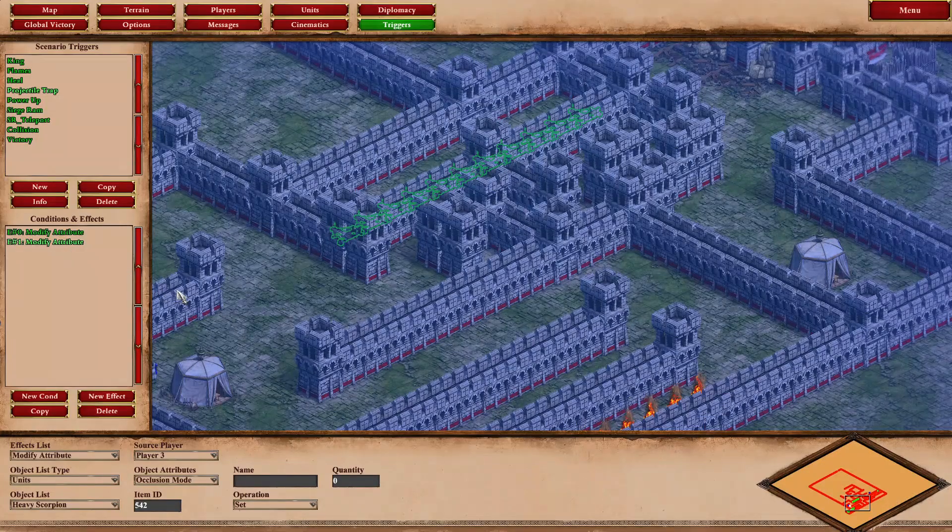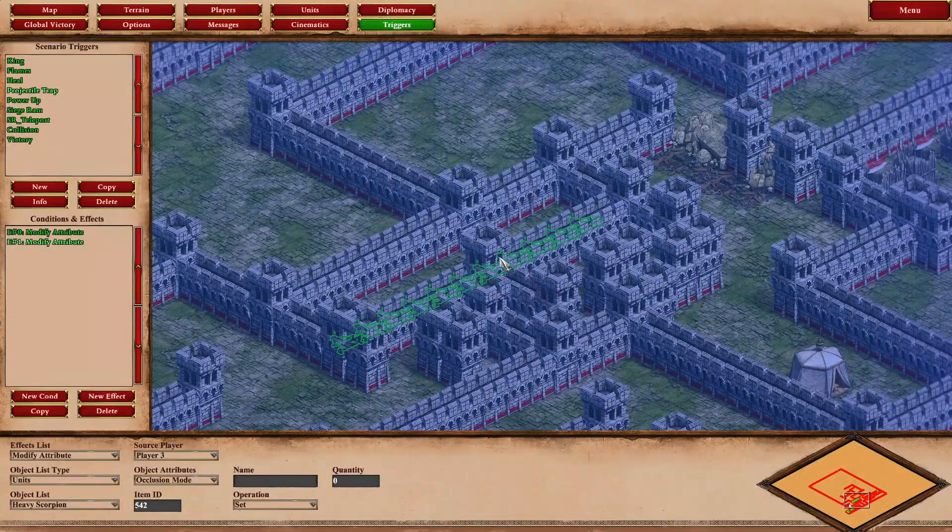The second part of the trigger sets the occlusion mode of the heavy scorpions for player three to zero. This hides their outlines, so the player won't see them — they'll just see a fortified wall shooting arrows, preserving the dungeon effect. For good measure you could also remove the wall so it doesn't look like units are hiding there and it just looks like the walls are shooting.